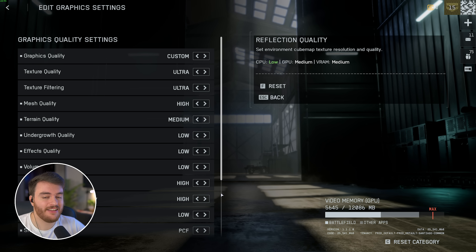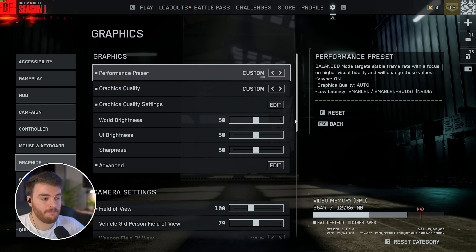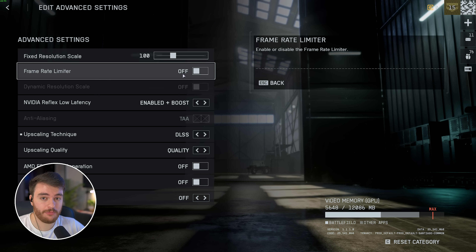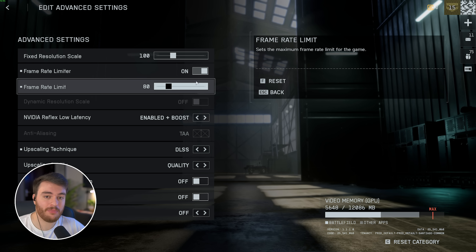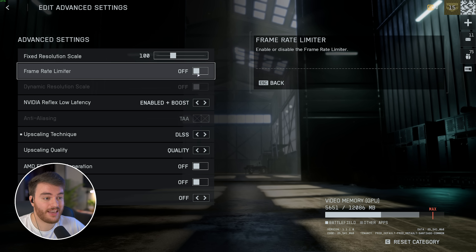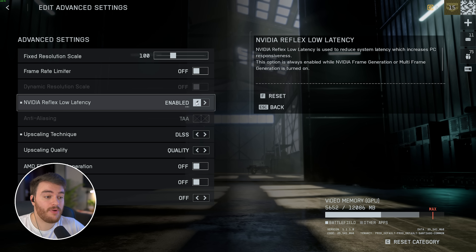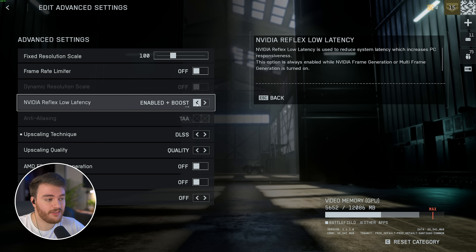Those are my optimized settings. Heading into the Advanced section of the Graphics tab — Fixed Res, always leave this at 100%. Frame Rate Limiter, turn this on only if you're experiencing issues with OBS when recording or streaming. Throughout general gameplay leave it off. If you do cap your FPS, cap it slightly below what you're getting for more stable frame times and input latency. Dynamic Resolution Scale, leave this off. NVIDIA Reflex Low Latency — I'd recommend Enabled if you have this option. If you have a really low-powered CPU, set it to Enabled plus Boost. This only works with NVIDIA graphics cards.